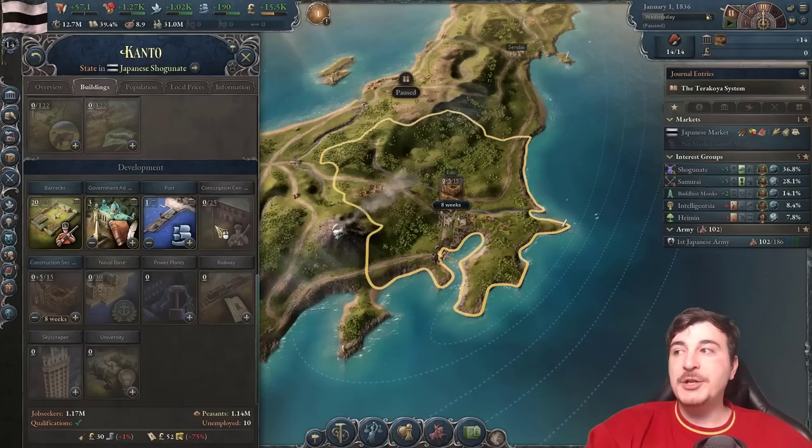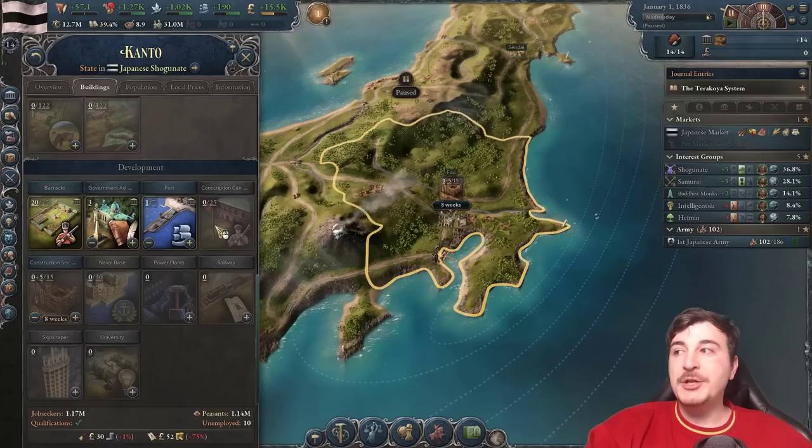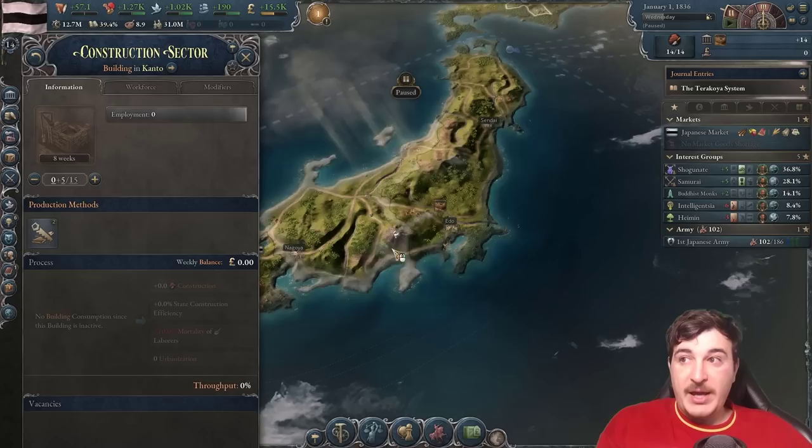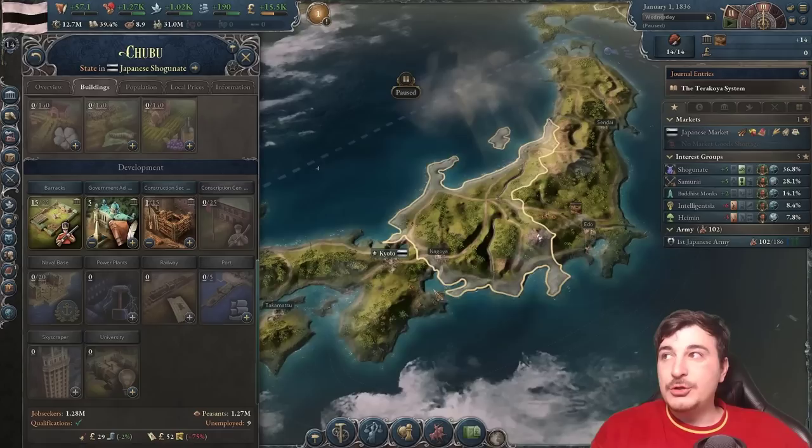We'll have iron mines, logging camps, tooling workshops, and cotton plantations in Kanto — the four goods required to switch over to iron frame buildings. Having all four goods in the same state as the construction sector means we won't be impacted by MAPI, the market access price impact, since all four trade goods are in the same state as the construction sector.